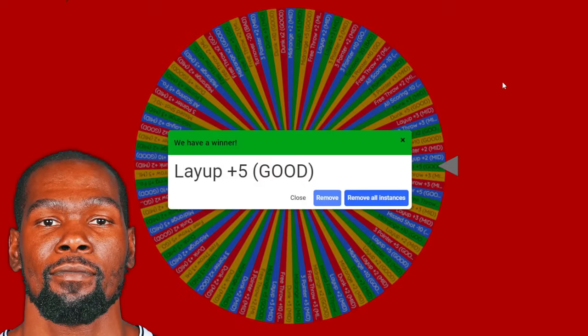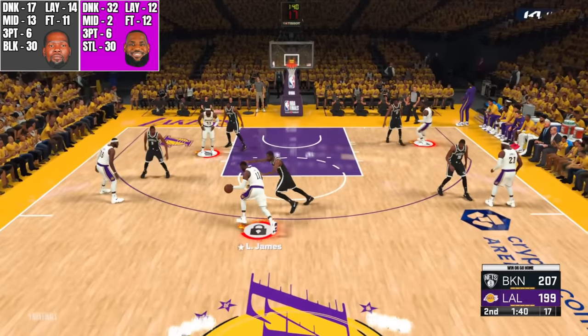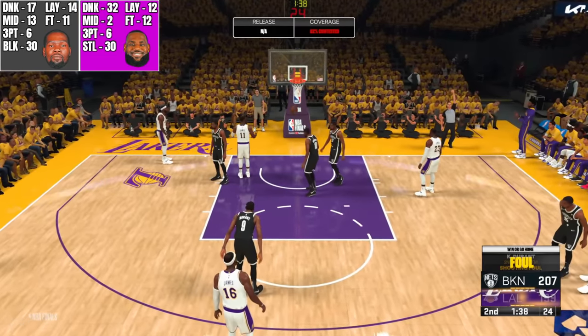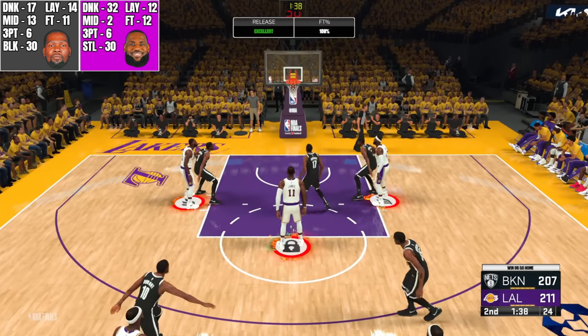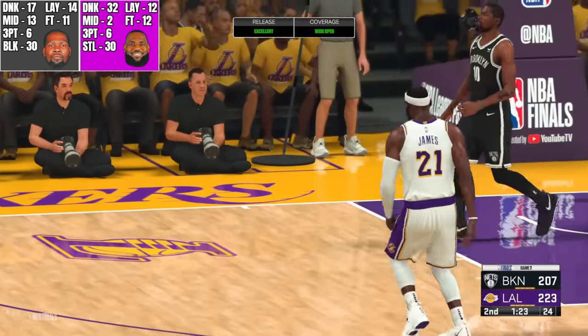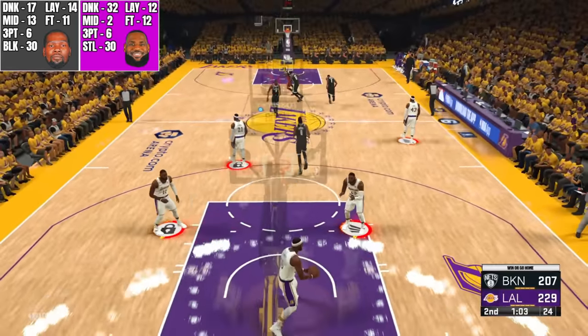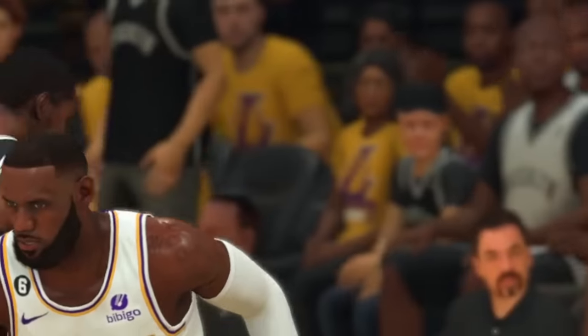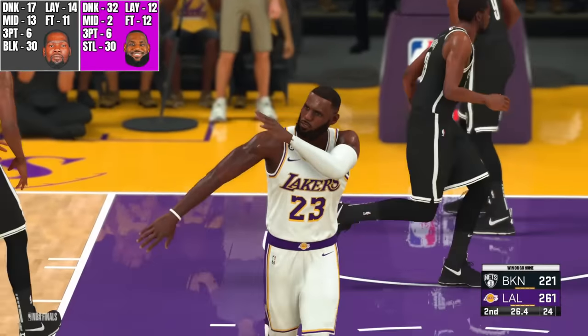Durant gets layup plus five on the bad wheel — so now Durant's layup is gonna be 14. Last two minutes of this quarter. Oh, a great steal — LeBron's now at 199. He drives to the basket and gets fouled. First free throw gives him 211. Second free throw gives him 223. LeBron wide open in the corner from three — knocks it down, that's six points. Durant makes a layup — 14 points. LeBron jumps to the basket, throws it down — 32 more points. LeBron throwing up the oop and throws it down again — 32 more points.